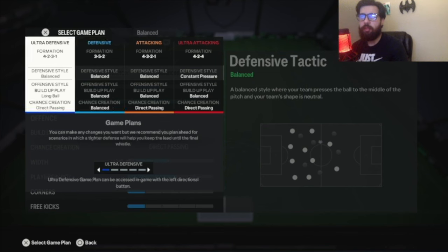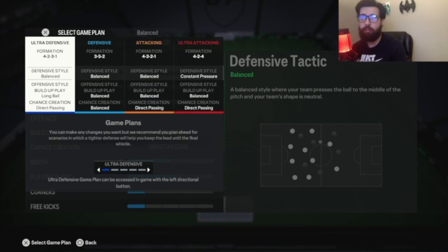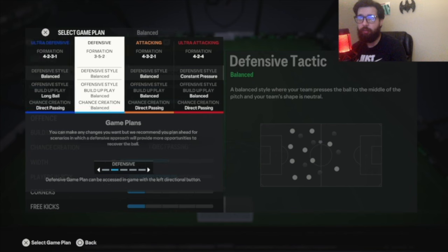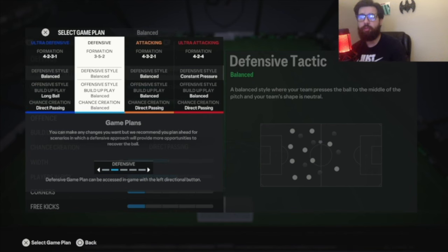This is what I want to go over, and you have to pay attention. My main formation that I'm going to be using this week is going to be 4-2-3-1 with long ball. My backup formation is 4-3-2-1. My defensive formation will be 3-5-2, but I make this 3-5-2 defend in a 5-3-2.